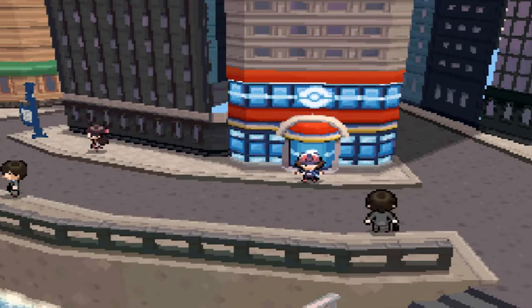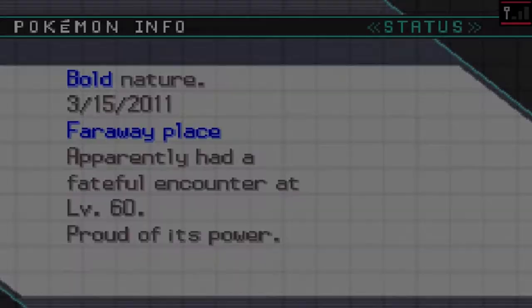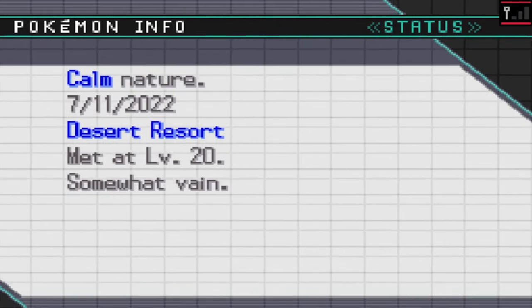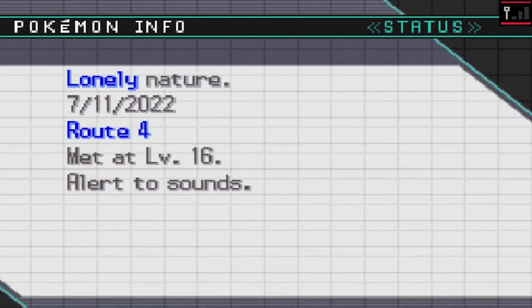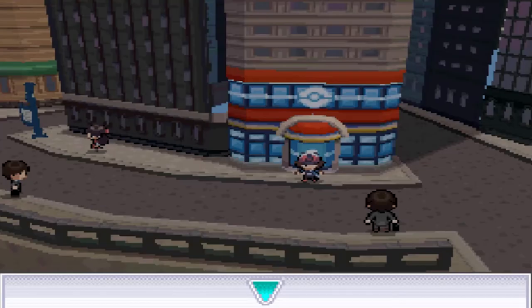Now it is time to do a 3-in-1 episode where we actually get Genesect, Meloetta, and Keldeo. Since we don't have any more events available on the Nintendo DS, we actually have the Action Replay to do this for us. We put on the codes and we have to get the event Pokemon before we get the Pokemon itself — Genesect, Meloetta, and Keldeo — three event Pokemon needed to activate the other events.